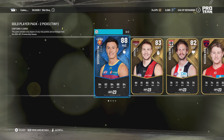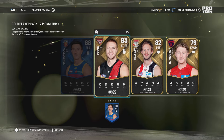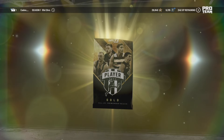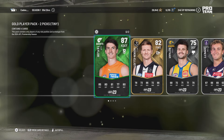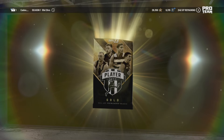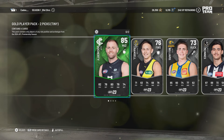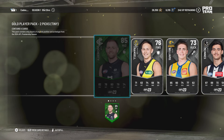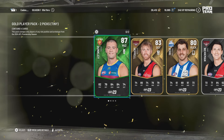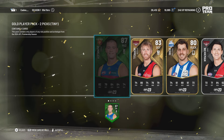Oh, great pick — Hugh McLuggage, love that — and Ben McKay, he'll be a great defender. Oh, Sam Taylor, that is a fantastic pickup for key defender, we need that. Sam Doherty could be great in my wing rotation.